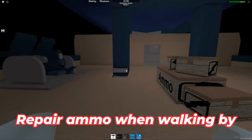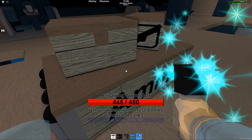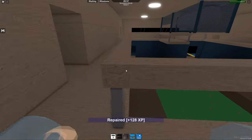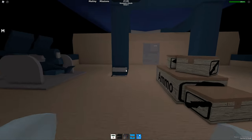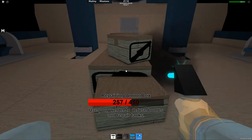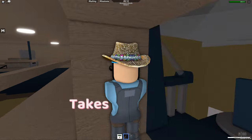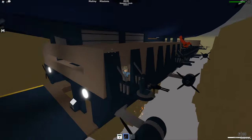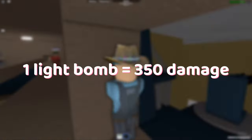Every time you walk by an ammo box, give it a quick repair or a quick smack to check if it needs repaired. Sometimes ammo can be damaged but give no signs of being so. Ammo can sustain up to 100 damage without showing any signs of being damaged, like smoking. So whenever you walk by an ammo box, just give it a quick repair. It takes three seconds out of your time, and you also collect ammo or nails while doing so. It takes only one life bomb to deal around 350 damage to an ammo.